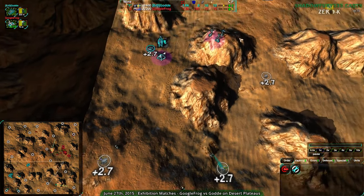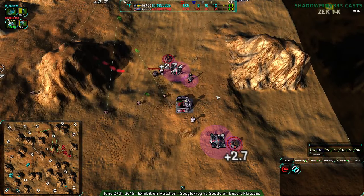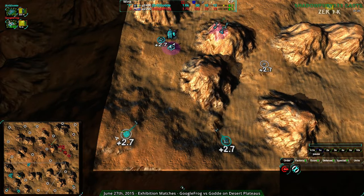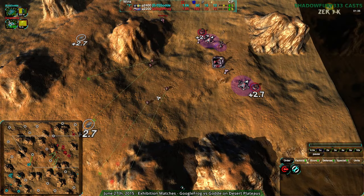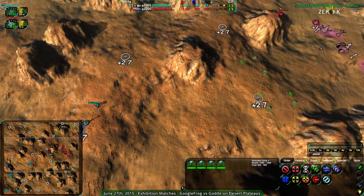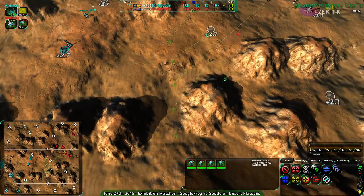Gulda is building up decently quickly too but they are splitting between three things — factory is normal priority. Google Frog also normal priority but only splitting between the factory and one constructor. Despite that, Gulda is actually able to build up faster and flips around the economic advantage — though it's a subtle difference and the first battle could change that. Gulda is also going for a jumpbot factory, so they're going to have a harder time harassing early on.